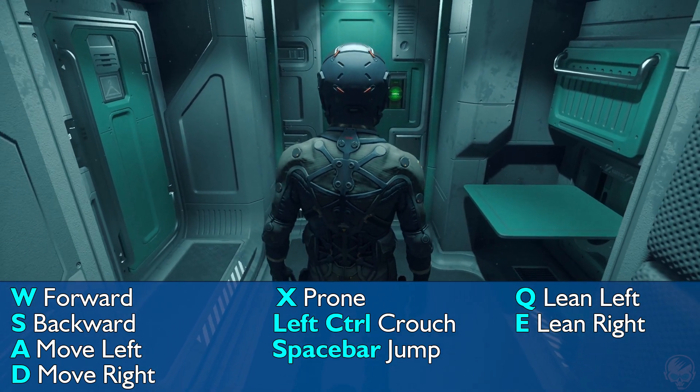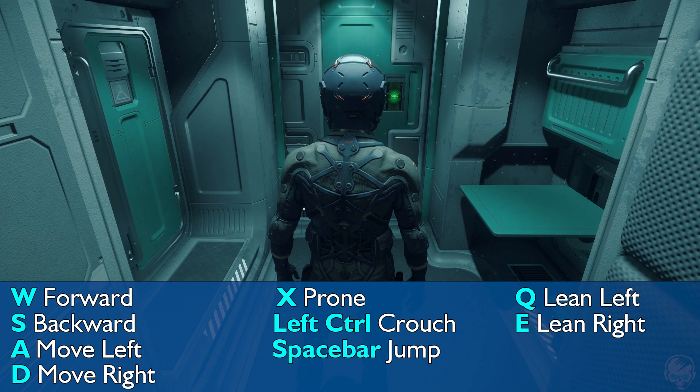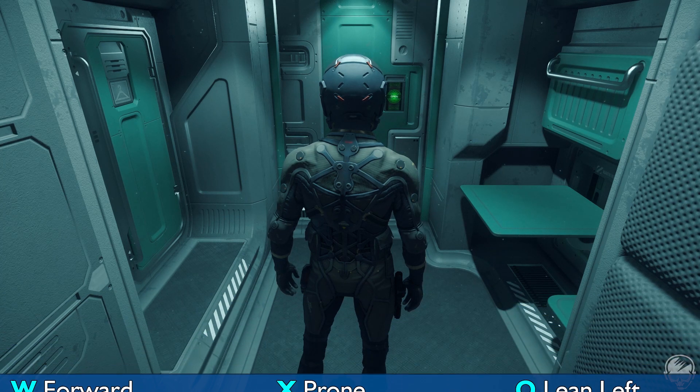If you have a weapon in your hand you can press Q to lean left and E to lean right — especially useful in a combat situation where you can peek to the side in order to see around corners.